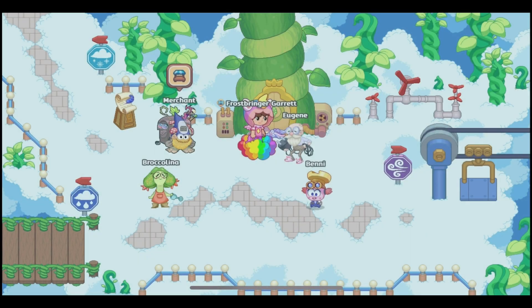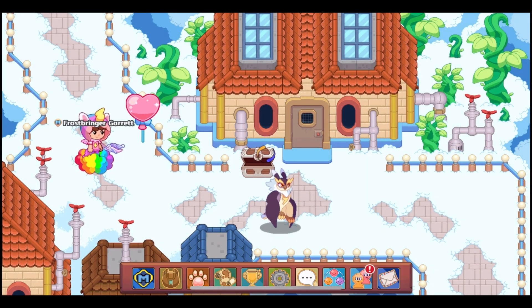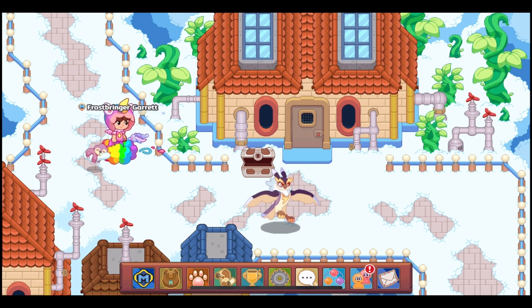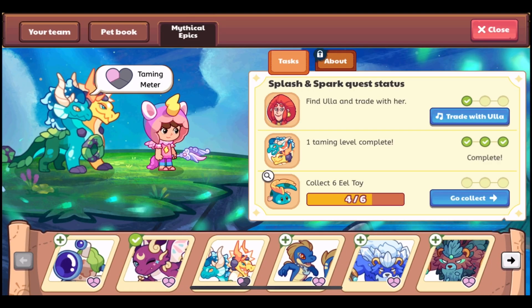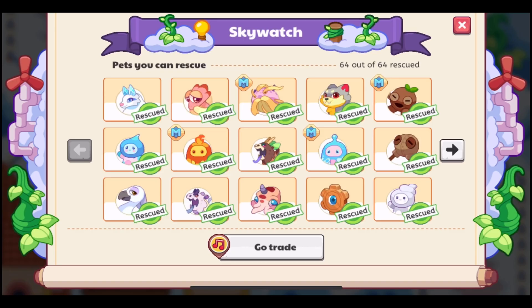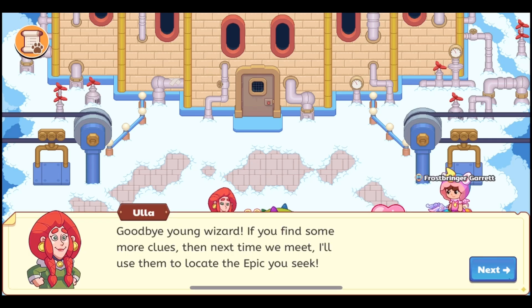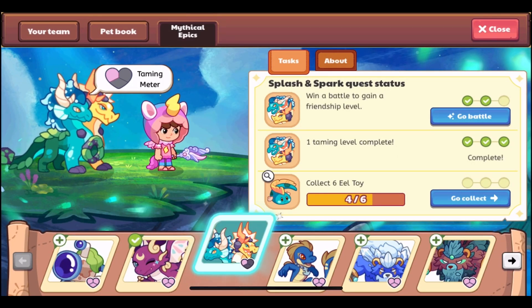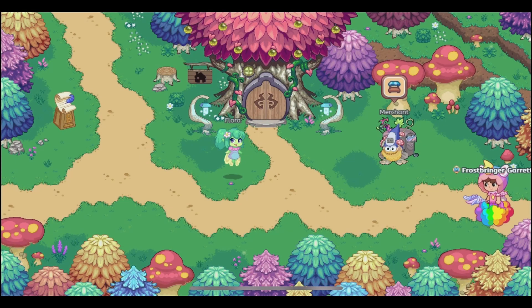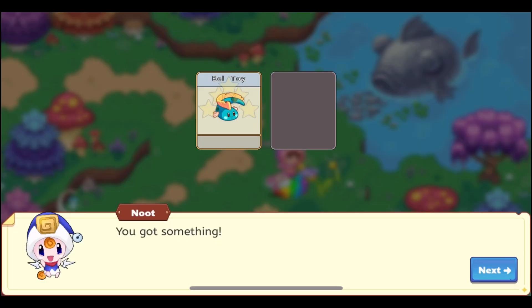We are back on trying to get Splash and Spark — this is attempt number two. We only need one more of these, hopefully this gives it to us. Yes, we have finished the first task, we already finished the second one. Now it is time to get the final two eel toys. They did change the icon to what it's supposed to be, so that is good.